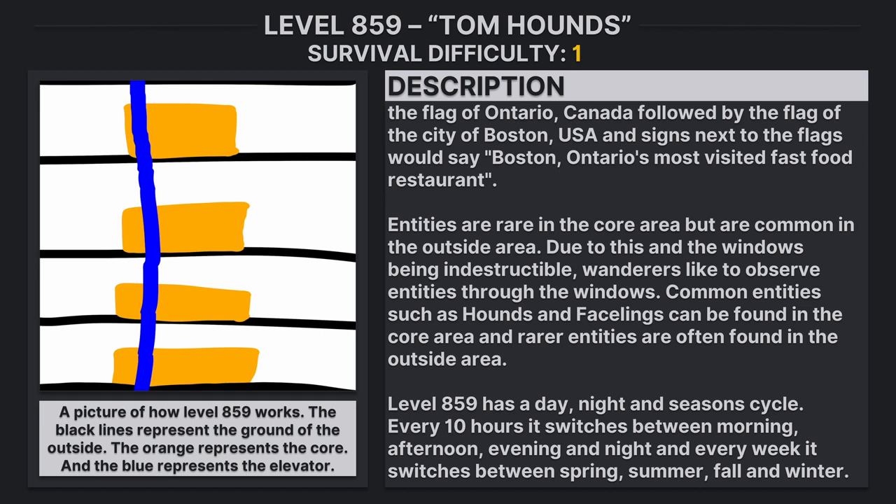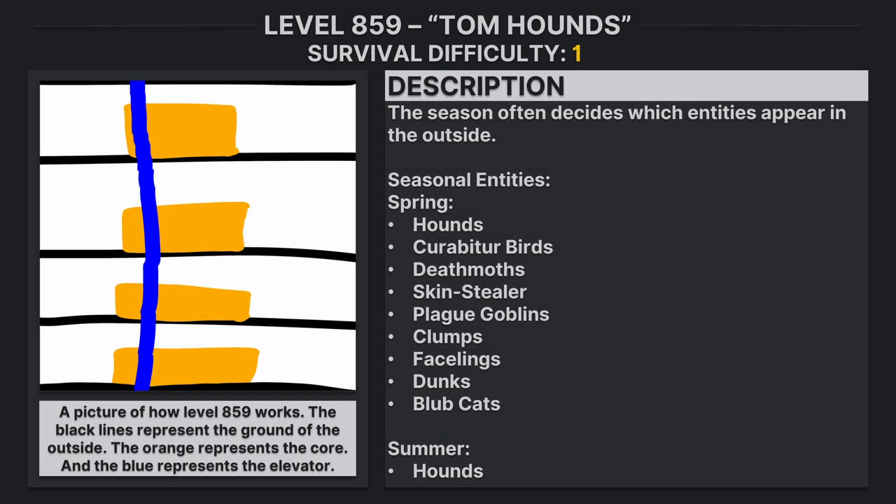Level 859 has a day, night, and season cycle. Every 10 hours it switches between morning, afternoon, evening, and night. Every week it switches between spring, summer, fall, and winter. The season often decides which entities appear in the outside.